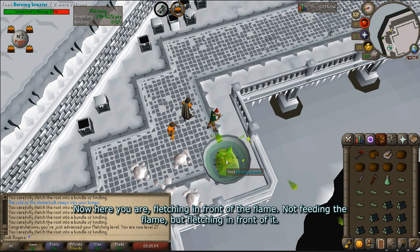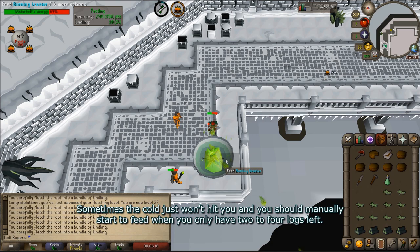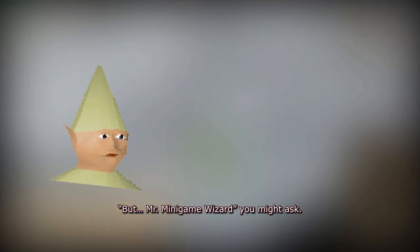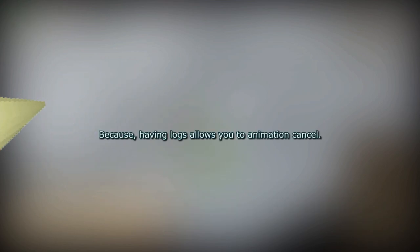Here you are fletching in front of the flame — not feeding the flame, but fletching in front of it. Once you only have about 10 logs left in your inventory, you will no longer need to hover your knife or logs; hover the flame instead. Ideally, you will wait until the cold hits you, forcing you to stop, then click on the brazier to feed it. Sometimes the cold just won't hit you, and you should manually start feeding when you only have about two to four logs left. You might ask: I'm not done fletching my logs — why should I feed the fire if I still have logs to fletch?